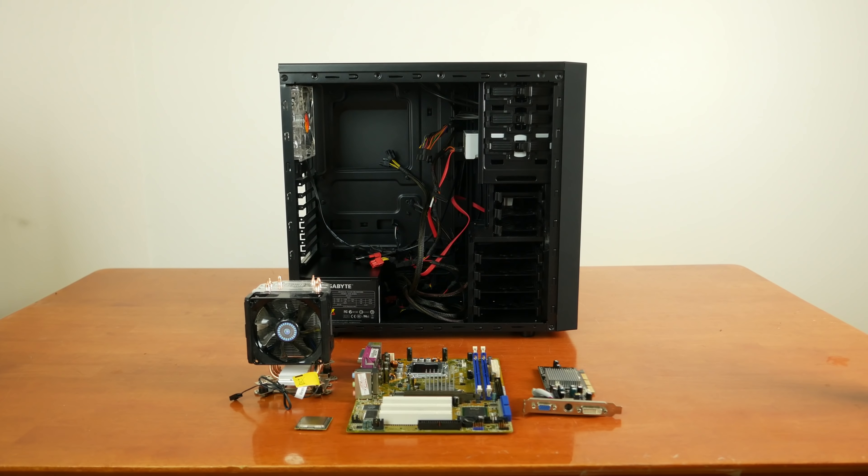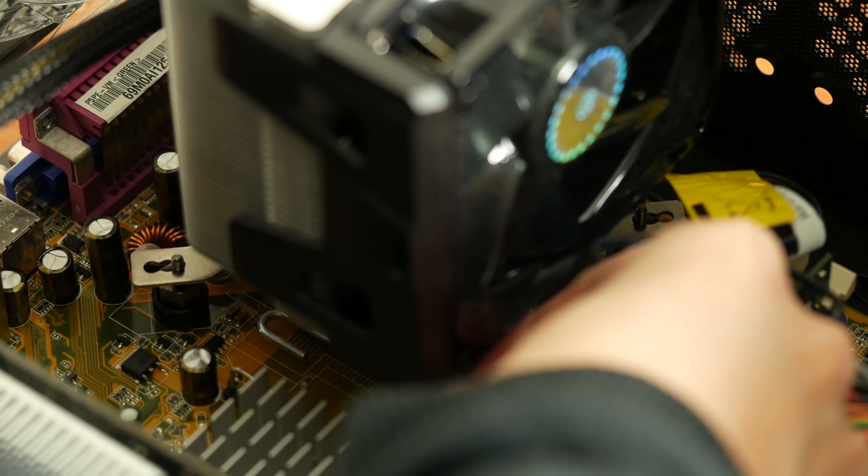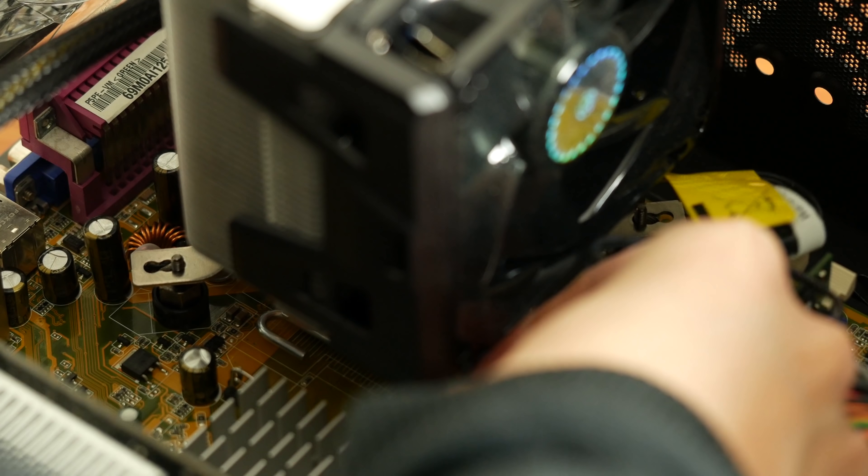During the build, I'll address something a lot of people mentioned on my last video — I put the heatsink on backwards. I have no excuse for this; I guess my caveman brain assumed 'fan' meant 'air go this way,' but upon further inspection it definitely does not. With the magic of editing, there we have it. The important question is: does it work?